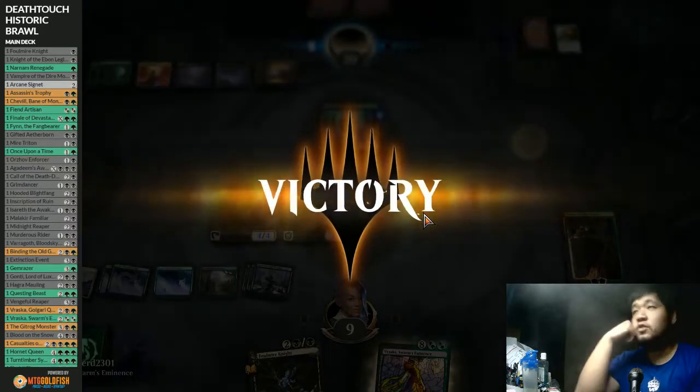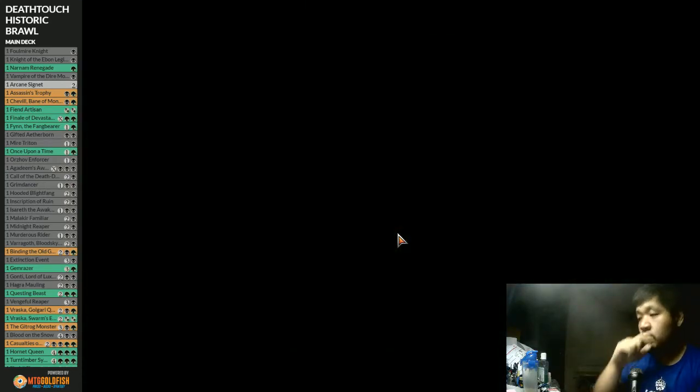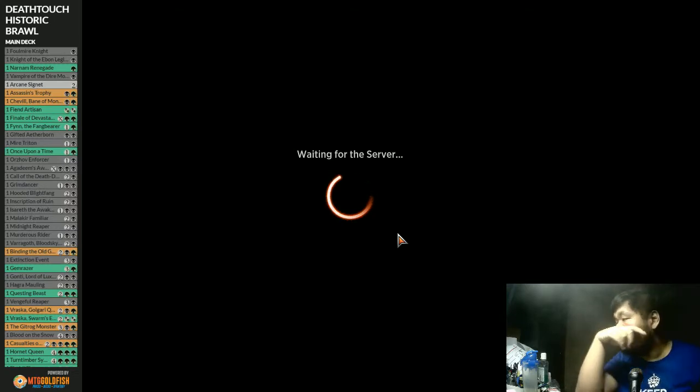We'll go Iseret and Fiend Artisan - play the Fiend Artisan, play the Iseret, sacrifice Turn Timber Synthesis. I did not expect a quick concession - I think our opponent expected us to start getting stuff back already. We managed to out-value the value engine. I'll take it - we out-valued that one.